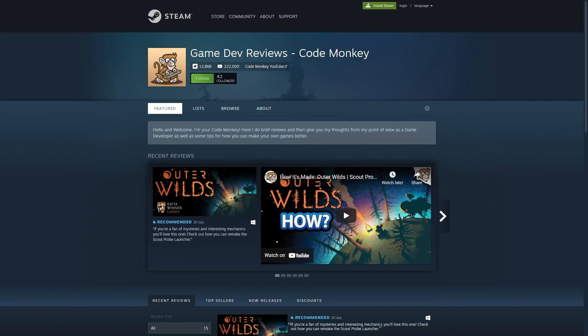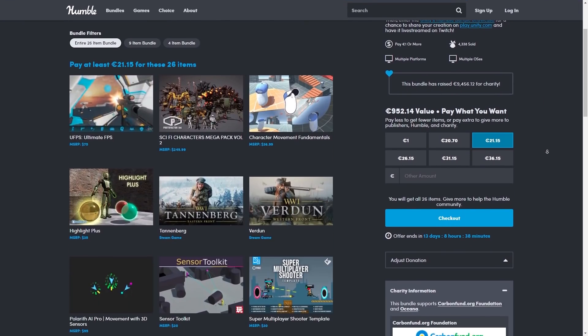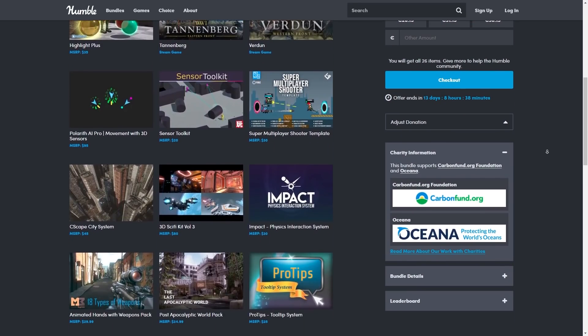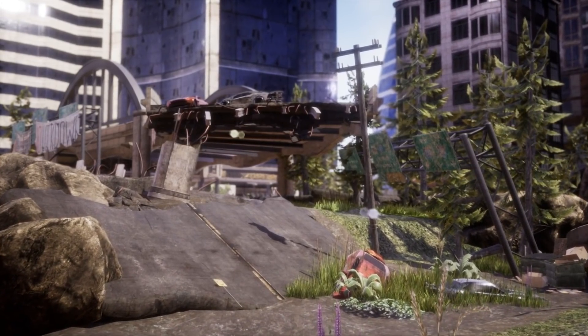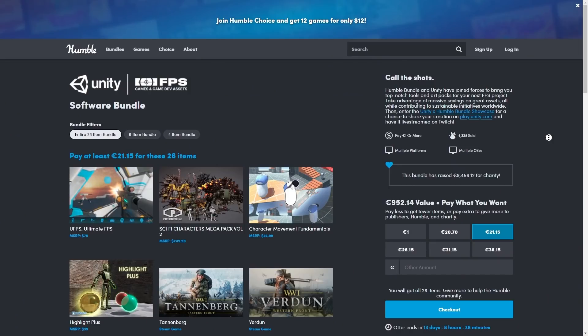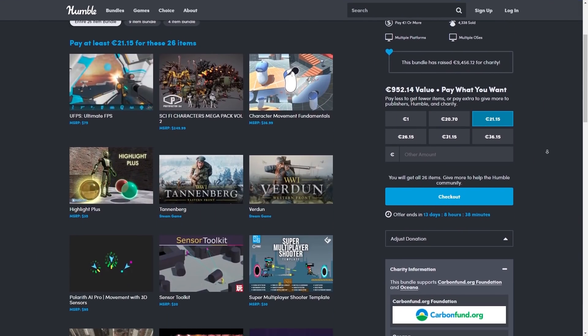Follow the Curator page on Steam if you want to see more of these types of videos. Also if you haven't already played the game, good news — this one is part of the latest Humble Bundle made in partnership with Unity themselves. The bundle includes games as well as tons of awesome assets for you to make your own FPS games. It's a huge discount, and part of the proceeds go to charity which is always great.